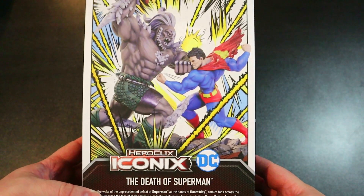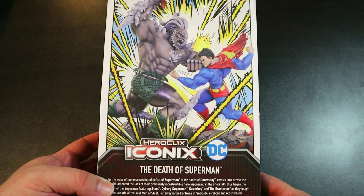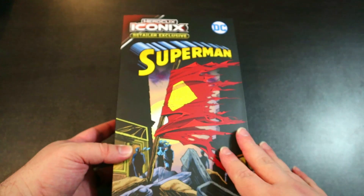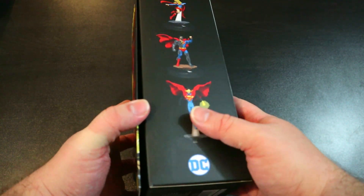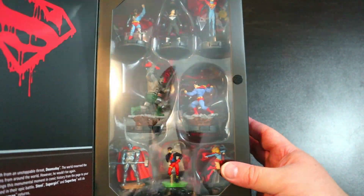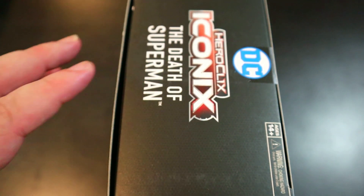Taking a look at the back of this, we've got the epic comic panel of them punching each other — so cool. You can see the figures on the side, and the comic cover art just looks so epic. There are eight figures in this set, making it the biggest iconics release we've had so far.